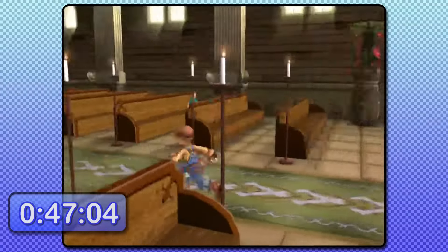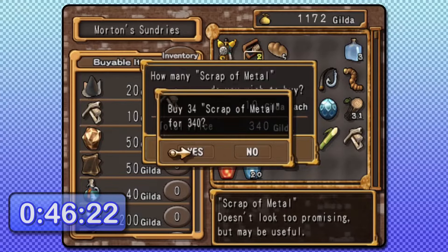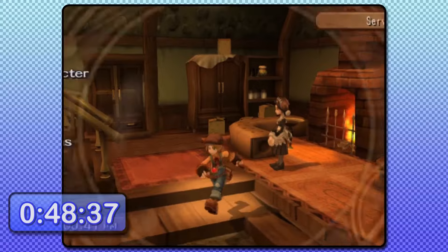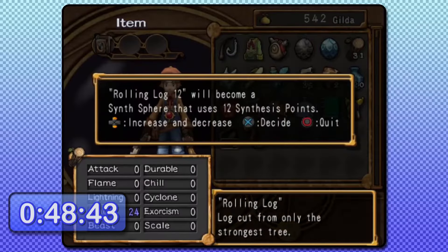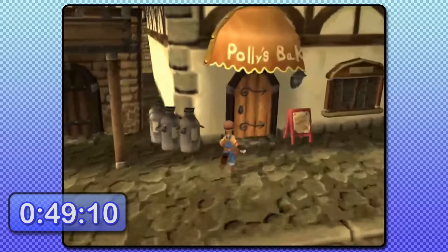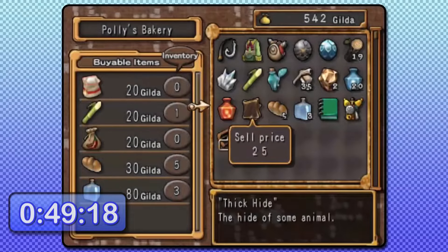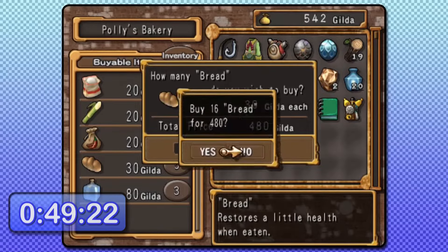Gordon wants a Holy Water which we can buy at the church, but it's also an RNG drop from monsters such as Bats in Chapter 1 or Face of Prajnas in Chapter 2, so it's ideally found somewhere along the way. Adele wants a sturdy cloth, thick hide, and a hunk of copper to create a pair of overalls for Max, which is actually the only reason we need Adele in the run. Now for the moment you've all been waiting for — it's time for the really long menuing sequence. The first step is to spectrumize anywhere from 11 to 20 rolling logs and put the resulting synth sphere on the second slot of the 10th row. Next is to go to Polly's Bakery and get a total of 21 bread. The game only allows 20 bread at once, but if you grab part of the stack, swap that with any item in the inventory, and hold left while swapping at the left side of the shop, you can bring some bread into the shopping menu to buy even more than intended.